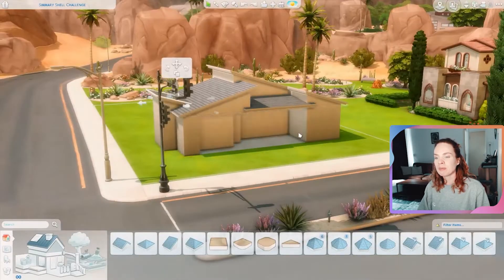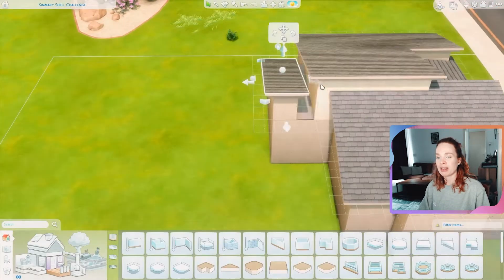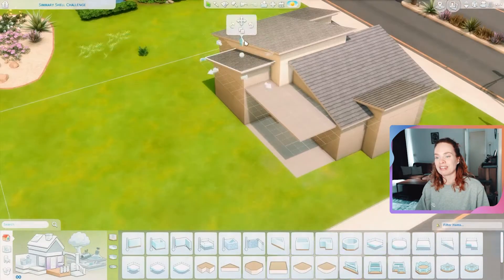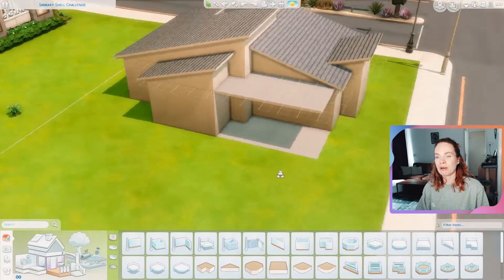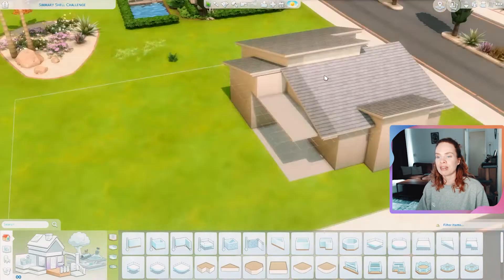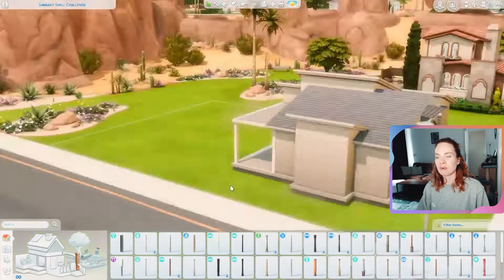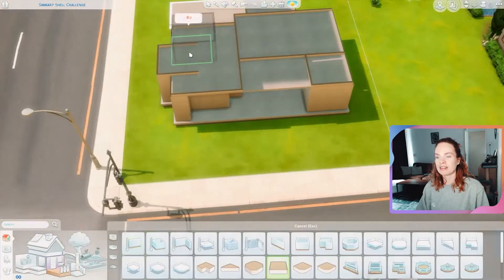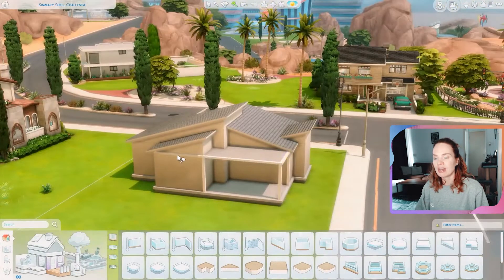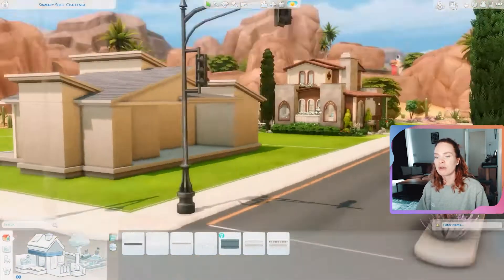I was working off a reference picture for the facade of the house, however it didn't really end up looking anything like it — it was just something that got me started on the build. Then I kind of just made it my own. As you can see, the whole shape of the house is very mid-century modern inspired, which was definitely what I was going for, and it also really fits in this world very nicely.